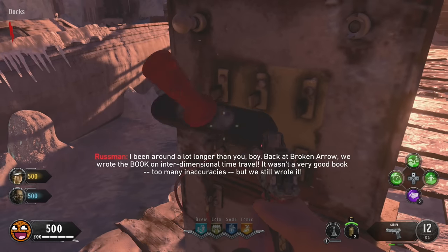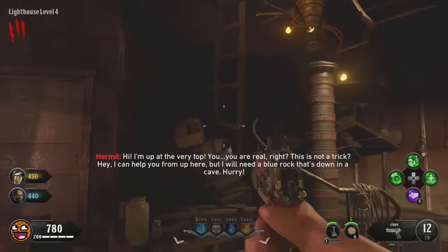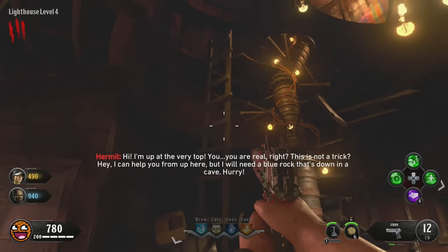To begin the Targda Toten Easter Egg, turn on the power switch in the spawn and then head up the lighthouse to talk with the Hermit.